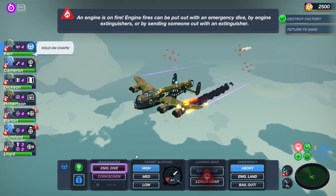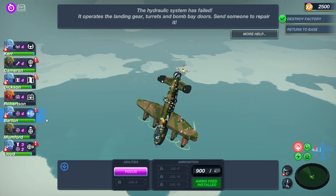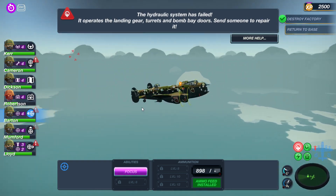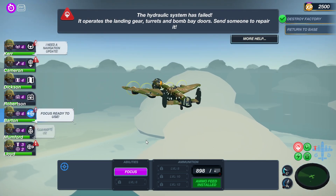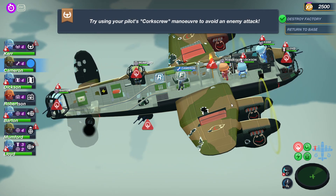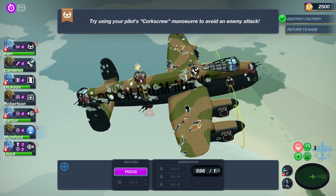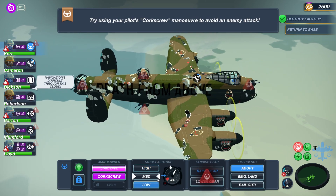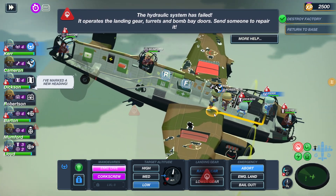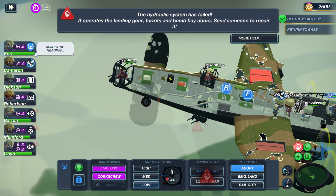The engine is on fire — do an emergency dive. I need a navigation update. I don't know why I can't get one, I should be able to. Why the hell are the guns not working? Dive down to low altitude, I guess. Oh, the hydraulic system controls the bombs? And the guns — well, that's bad. Fix that immediately.